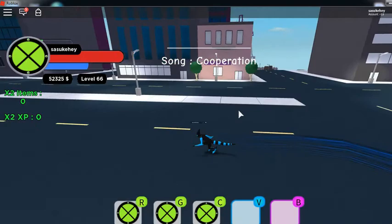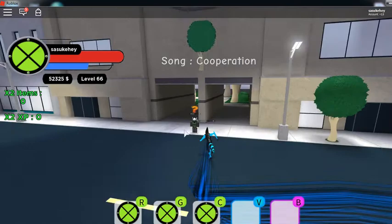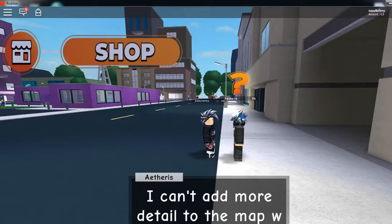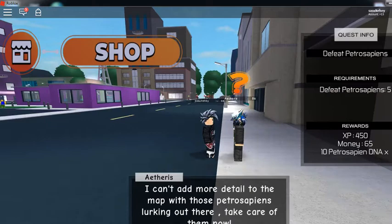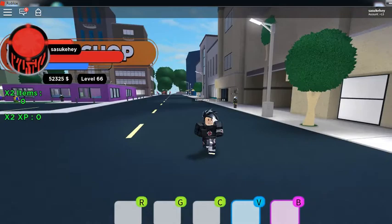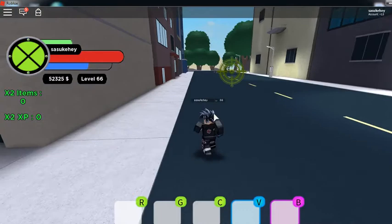Now we're heading to the next good quest. This is a really really good quest if you want to get Diamond Head, or if you just need the money, or if you didn't get a five out of five. Petrosapiens — that's a very nice name. It gives 400 to 450 XP and 10 Petrosapien DNA, and you can do this quest all day long if there are any Petrosapiens around.